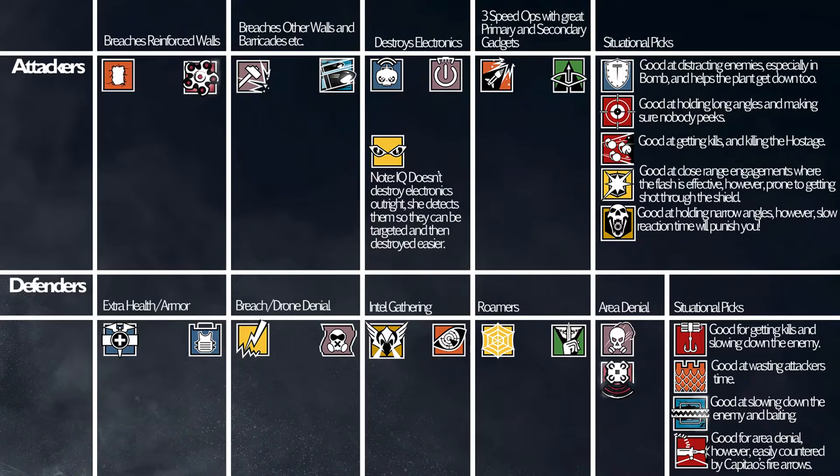So I'm just going to recap the first two. Breaching Reinforced Walls — obviously Thermite and Hibana. Breaching Other Walls and Barricades — Sledge and Buck. Destroying Electronics — IQ, Twitch, and Thatcher. And three-speed ops with great primary and secondary gadgets — that is Ash and Capitao.